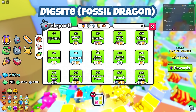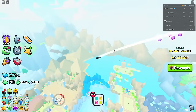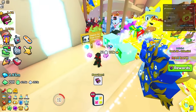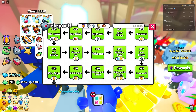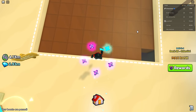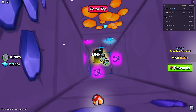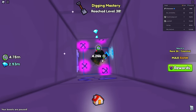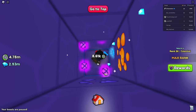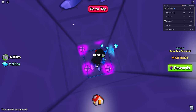Next we're gonna go to the Fossil Dig Site. You can get a chance for a Fossil Dragon here - I believe the chances may be greater at the other dig site but I'm not 100% sure, let me know in the comments. We're just gonna dig a little bit and open some chests to see if we can find a Fossil Dragon. Make sure we get these chests - the further you go down, the better the chances of good loot.